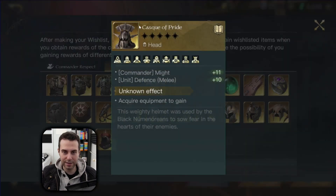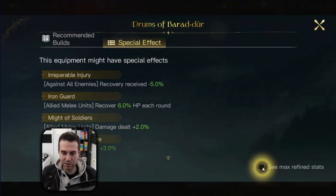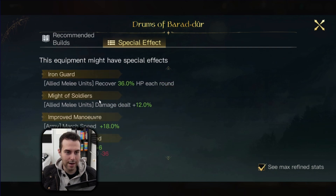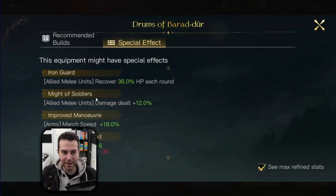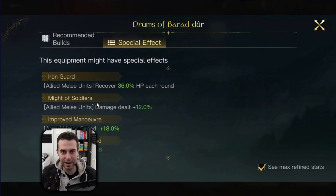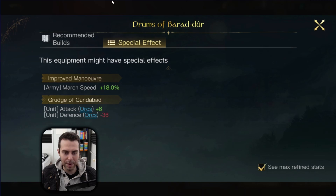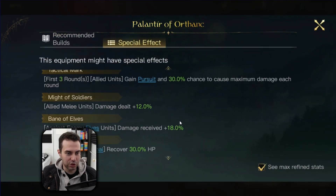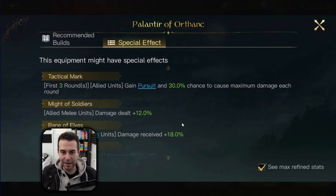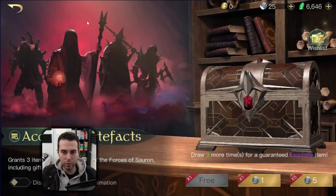For accessories you have two options. First, the Drums of Baradur — universally great; you want Might of Soldiers or Iron Guard. Iron Guard is my favorite for campaign Tactics Evolved because some units like the half-trolls have Haven as a special effect, and with Iron Guard you not only provide self-sustain but also trigger the additional damage mitigation of Haven. If you don't have it, you can work with Might of Soldiers or even Grudge of Gundabad. The second accessory option is the Palantir of Orfang — you need Tactical Mark whenever you encounter a Grima or Gil-Galad, or you will have a hard time sustaining that fight.